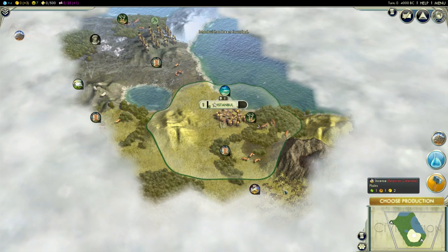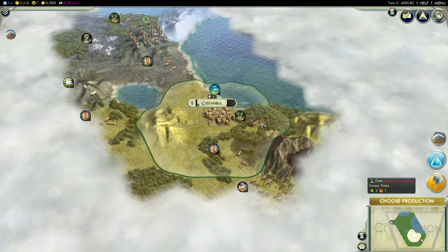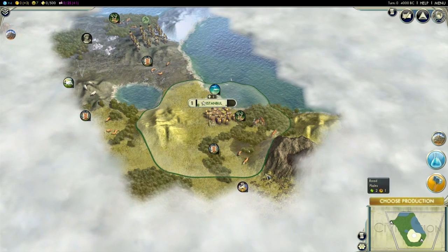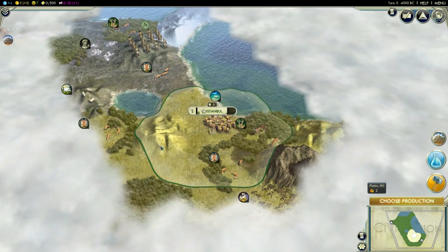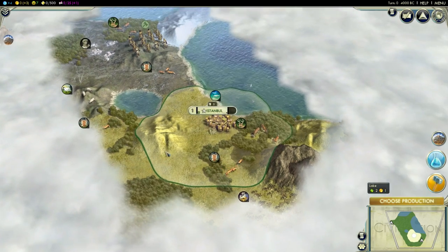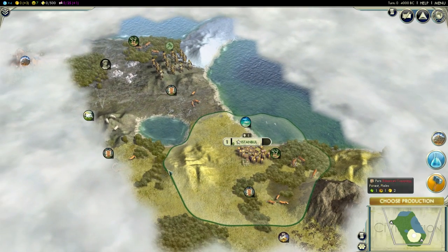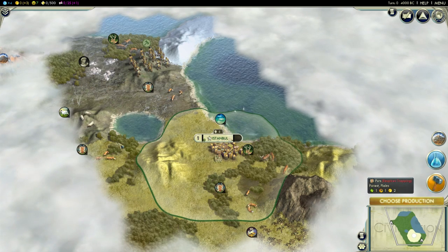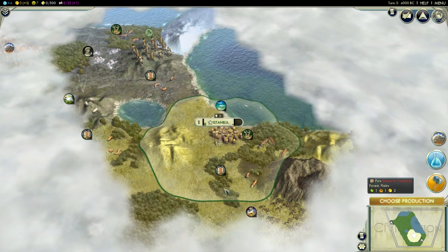I'll settle in place anyway — we have some incense at least. This start is so camp dependent. Three furs at least, that's a bonus, and we'll have some sheep, deer... oh well. Anyway, this should be a real representative game because this start is just horrible. I hope to have at least some iron. There is no river for extra commerce, not many growth options here. Some fish, but that's meh.